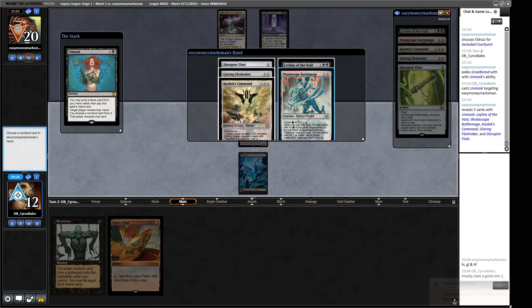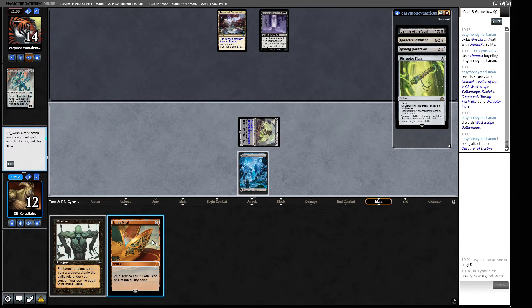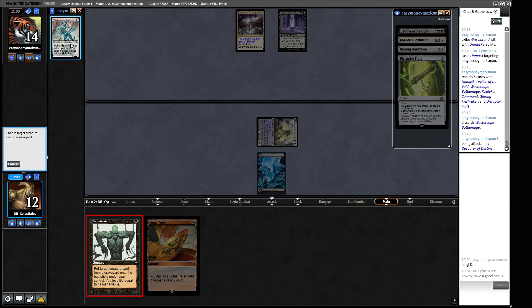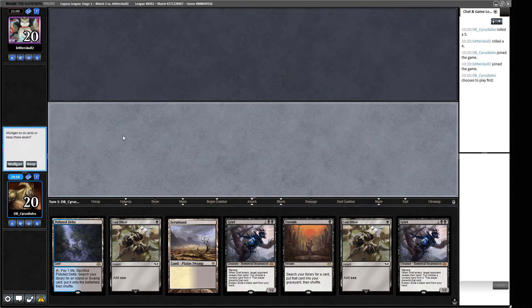We take the Battlemage because we don't want our guy getting bounced and then losing him to something like Ancient Tomb. We crash for six. We did the thing — I've had that happen to me back in the day playing the old royalty deck. The plan worked. Let's go to round two.